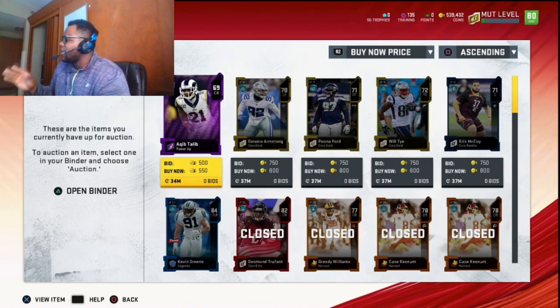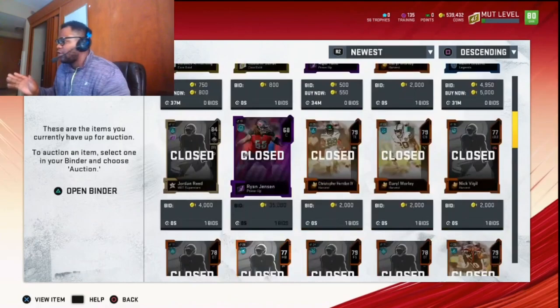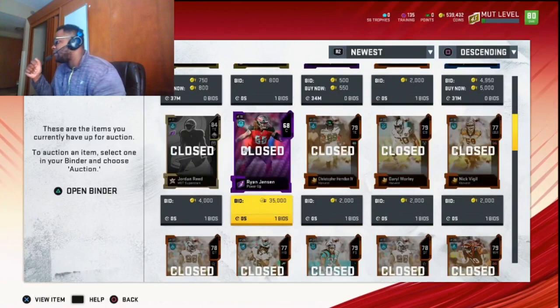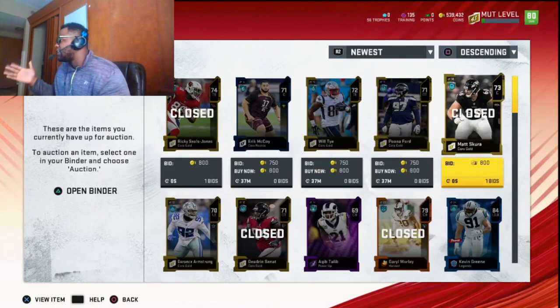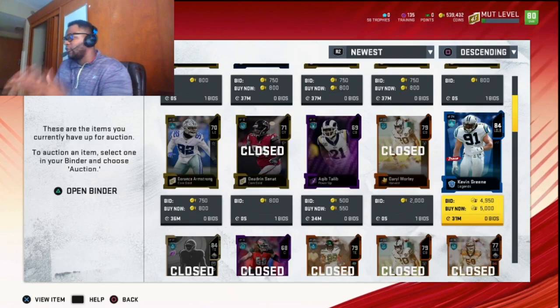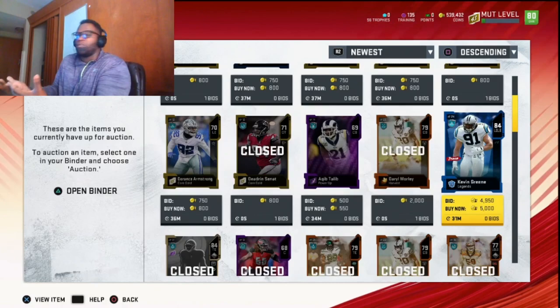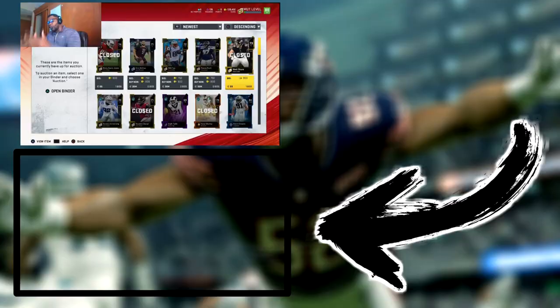Ryan Jensen sold for about 30–35k, which added a big lump sum. But if we take out that Ryan Jensen — let's say we don't get that 30k — and add back what we spent, we would have still made somewhere around 5k, turning our 11k into about 16k without the lucky pull. He is a power-up card though, so it's not that far-fetched. If you want to see me turn this 50–60k into 100k-plus in an hour, drop a like on the video. If we get 150 likes, I'll do it. See you in the next video.